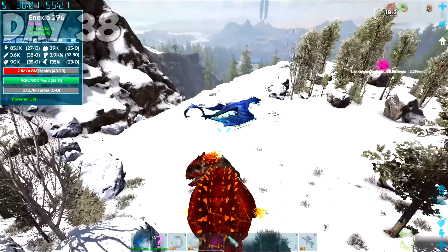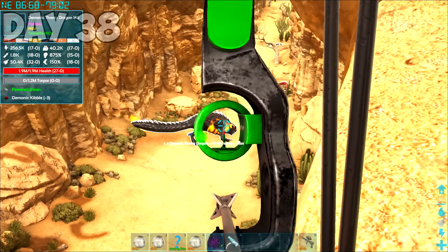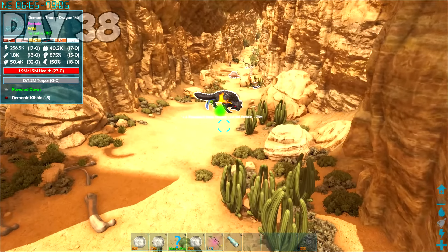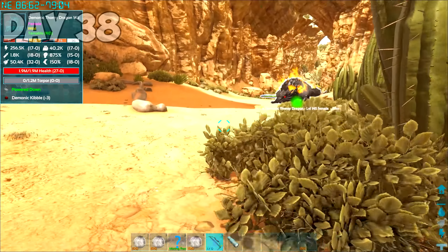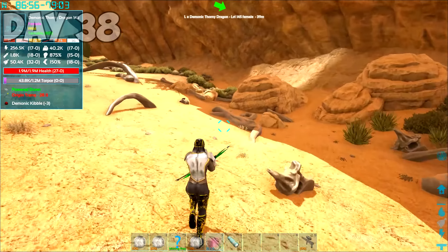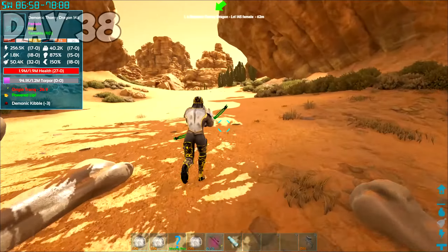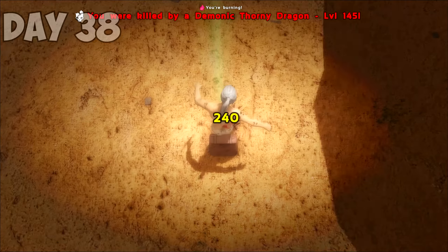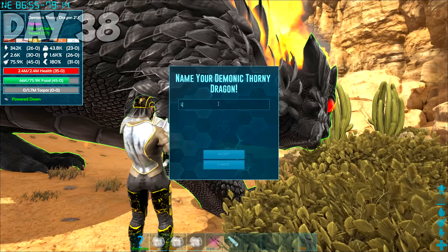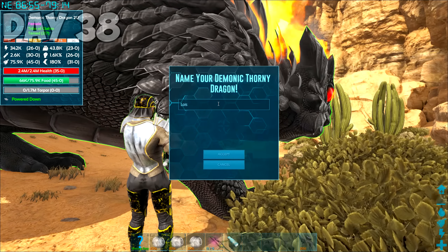I wanted to see what the Celestial Wyvern could really do, so I took Annexia out to fight an Origin Dire Bear. Since I could now tame Celestials, I could also tame Demonics. I had a specific one in mind — I flew to the desert to tame high-level Demonic Thorny Dragons. I shot it in the face with the funny arrow and paid the ultimate price, but it was worth it. I waited for it to fall asleep and then I tamed it. I named her Lois. Yes, that Lois — I guess I was watching Family Guy at the time.